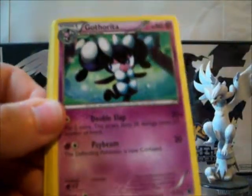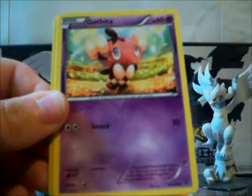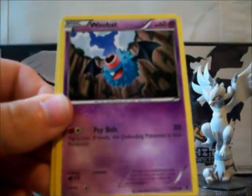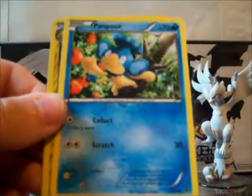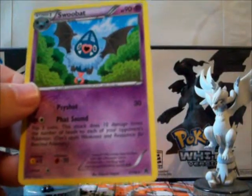Tranquil, Gotharita, Bianca, Petilil, Joltik, Gothita, Woobat, Pansear, a Reverse Galvantula which is an uncommon, and Woobat - rare.